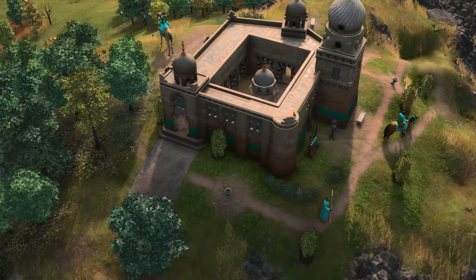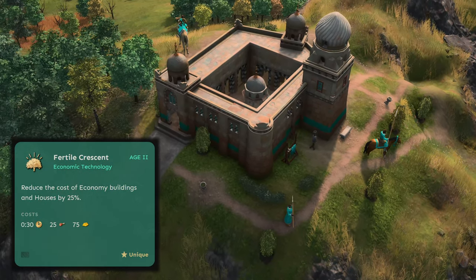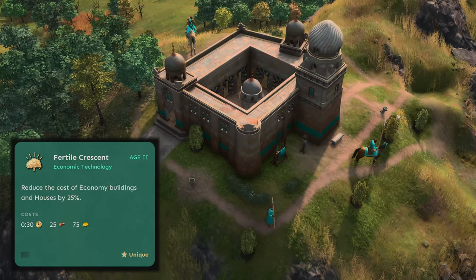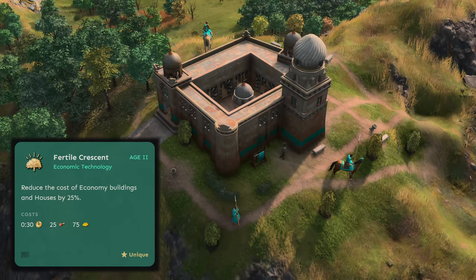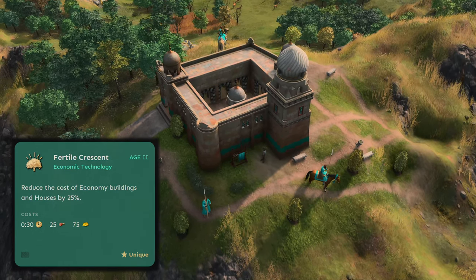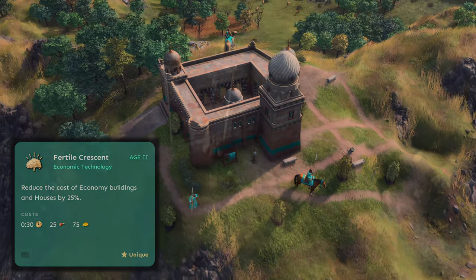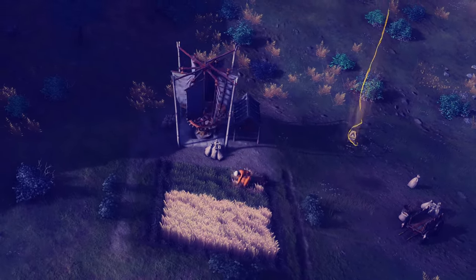As usual, let's cover the basics first. The Fertile Crescent can be researched at the House of Wisdom in the feudal age if you choose the Economic Wing. It only takes 30 seconds to research and costs a measly 25 food and 75 gold. I thought it was a typo when I first read it, but it provides a 25% discount to all economic buildings and houses. Farms are technically considered an economic building, so yes, this discount applies to them as well.